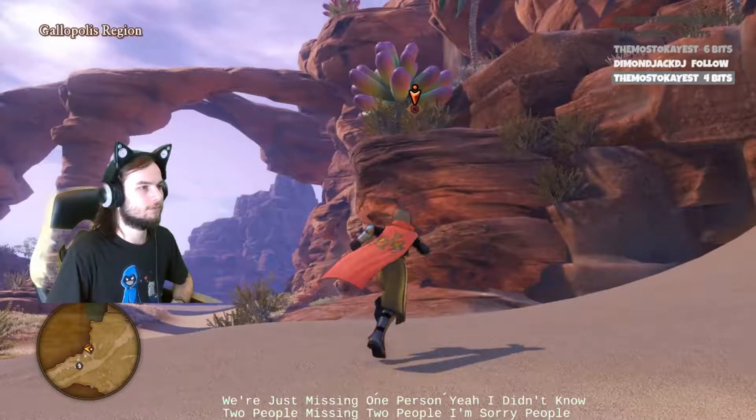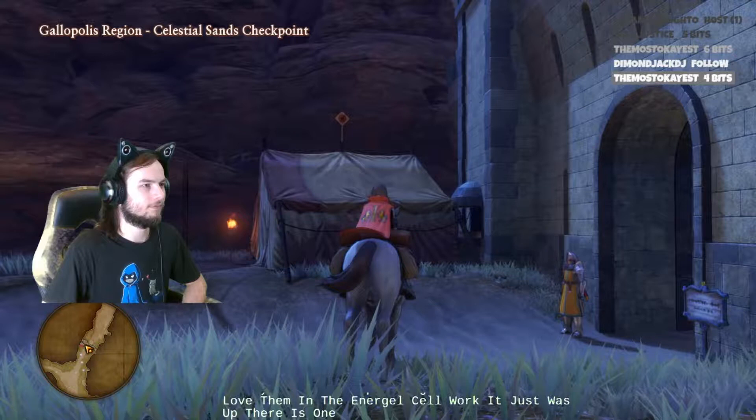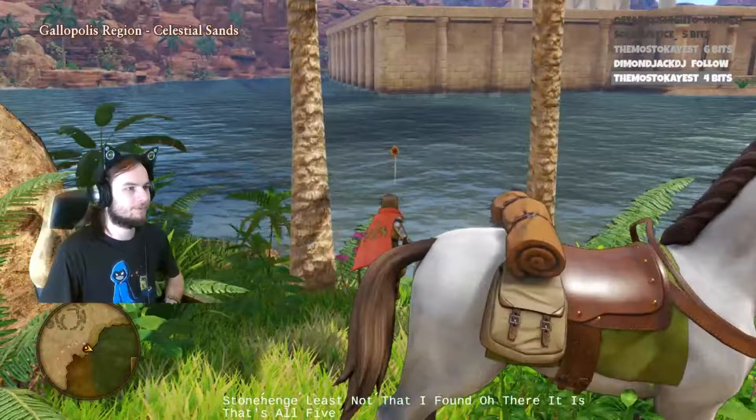The third one is just out to the left of the town, up on the sandfall. The fourth one is on the tent by the gate, the checkpoint. And the fifth one is in the water behind the town.